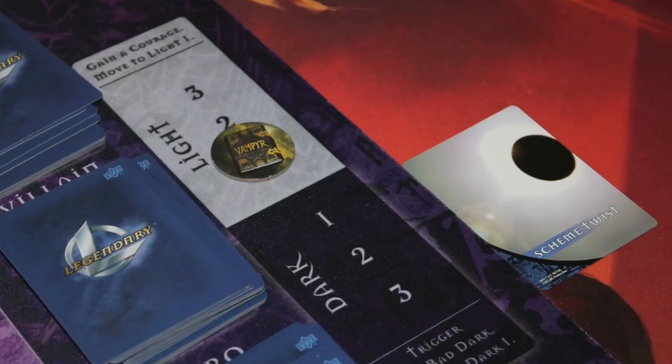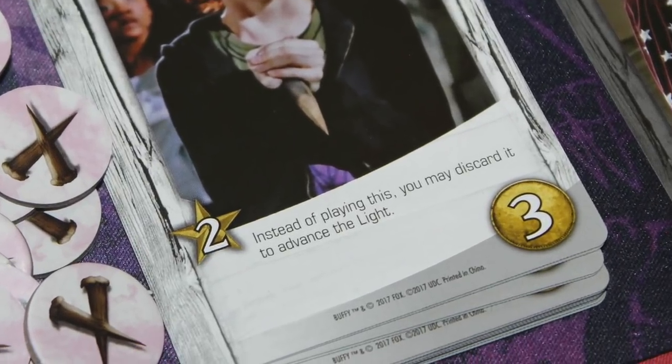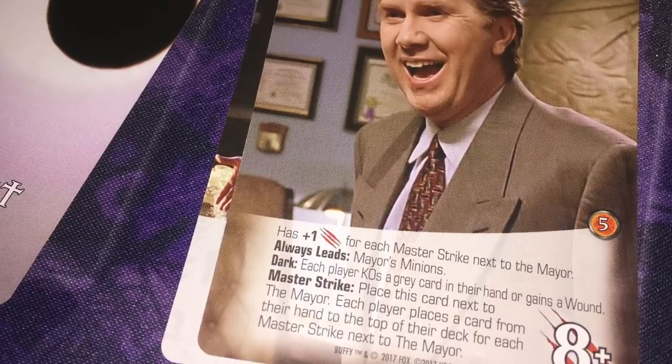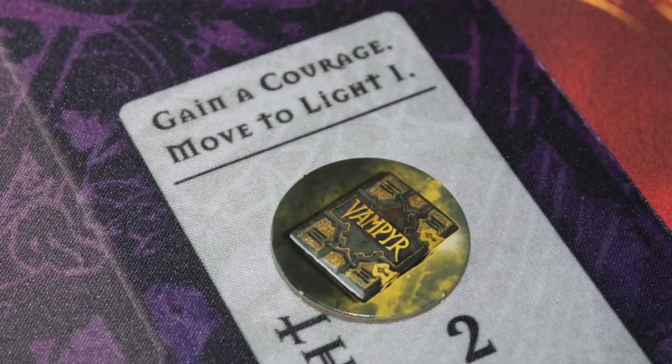The other major change in Buffy the Vampire Slayer from previous Legendary games is the light-dark track. You have a track with three light spaces and three dark spaces. Over the course of the game, certain conditions will advance the light — moving it up toward three — or advance the dark, moving it down toward negative three. This matters because the big bads have a dark ability: if you're at three and something says to advance the dark, that triggers the big bad ability, it resets to dark one, and something bad happens. On the light side, if you're at three and something advances the light, the current player gets a Courage token and the light resets.